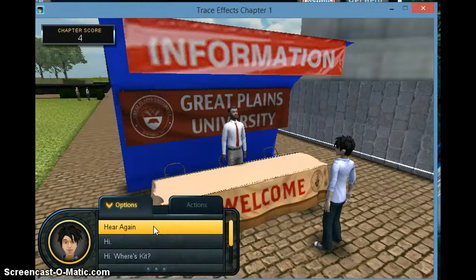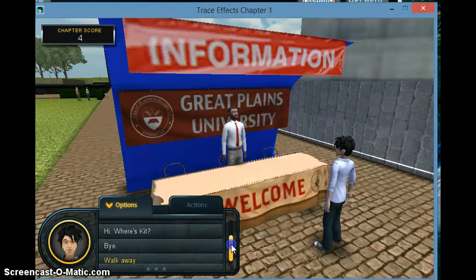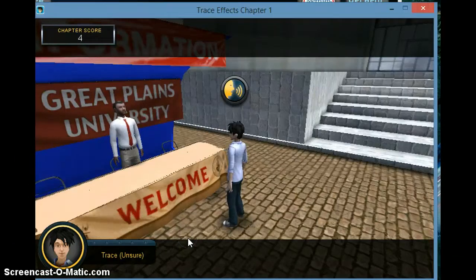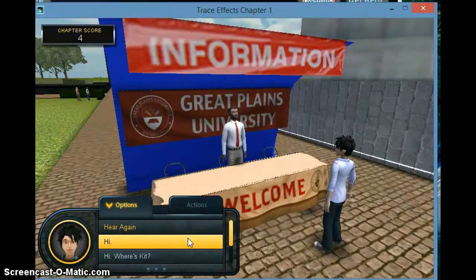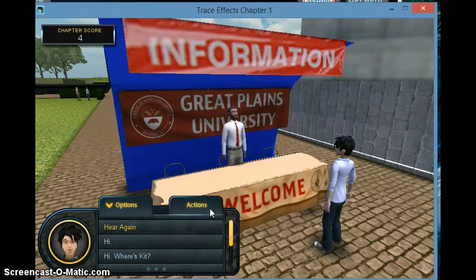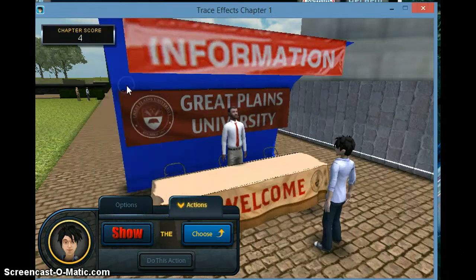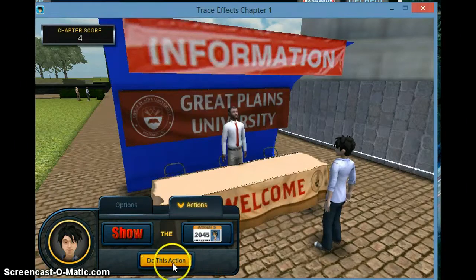So what Trace is going to say here: 'Hi, where is Kit?' or 'Walk away.' We're going to choose 'Hi, where's Kit?' The guy says: 'I can help you. Can I see your ID first?' So Trace is going to show him. Remember the word SHOW we collected? We go to ACTIONS, choose the word SHOW, and then there's his ID — it says 2045. Press here and do the ACTION.